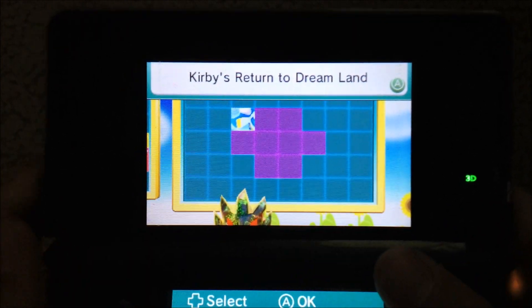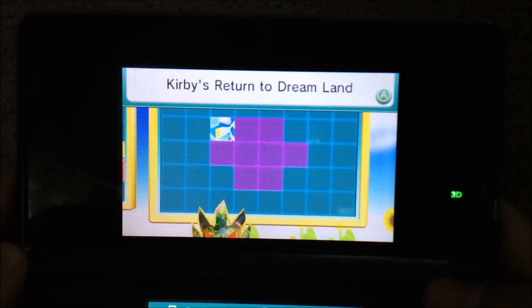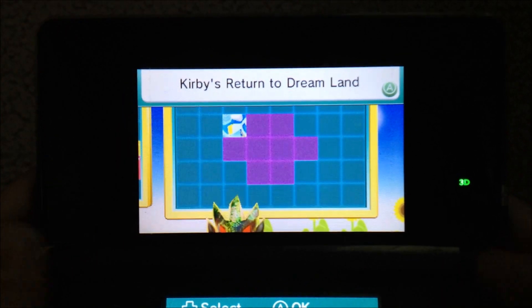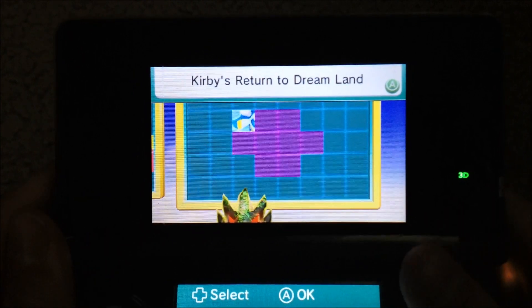It's really easy — just once you see a blue SpotPass notification on Mii Plaza, go on Mii Plaza and go to the Puzzle Swap thing, go to Puzzle Swap and it'll appear.